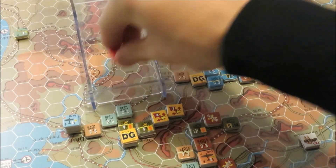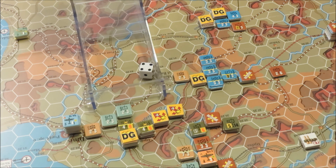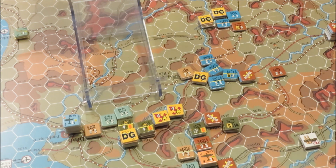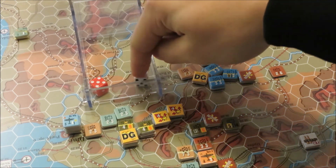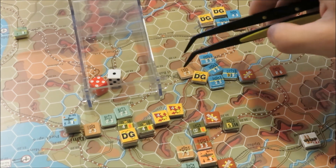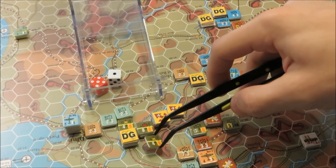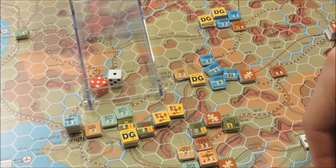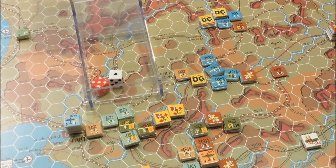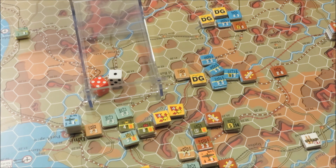Now we'll roll for column shifts — four column shifts. That puts us at 5-1 in the open. I roll a 6 — attacker option 1, defender loses one, option 1. So the defender loses its unit. We take an option as the allies — we'll lose that tank battalion. The Germans have to take a loss as well, and now we have to decide an option. I'm going to think about this one, so I'll end this clip and jump back in once I've made my decision.